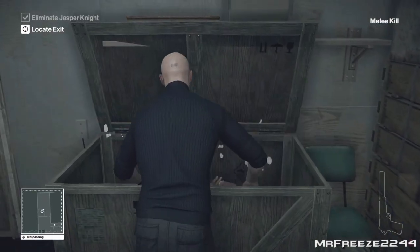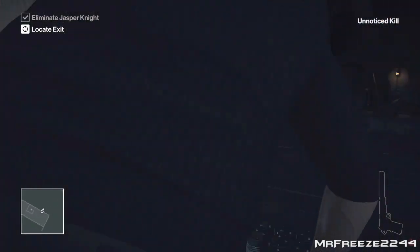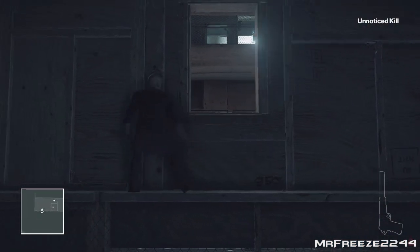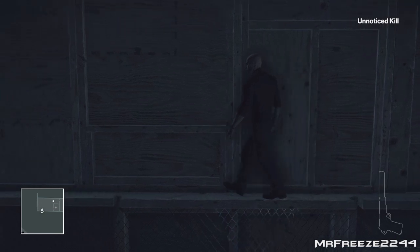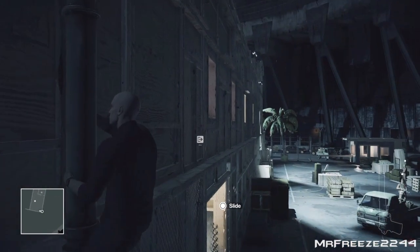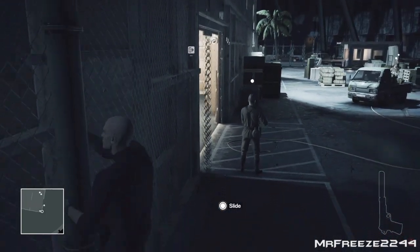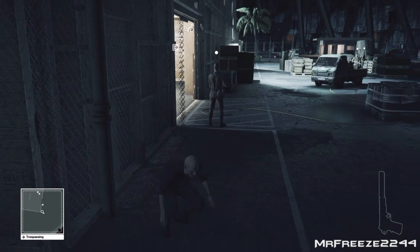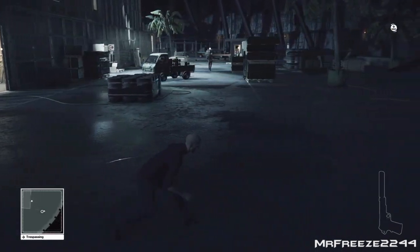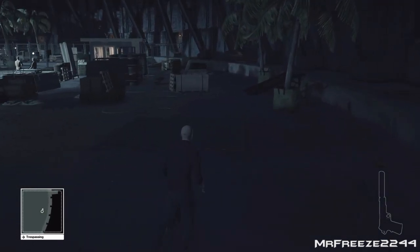I'm going to dump it in the crate right there. Now all we've got to do is just head to the exit. Quickly do this because there's a KGB agent coming into this room. Make sure you get out of that window quite fast, because he's going to go into the bathroom and admire his beauty in the mirror. So just crouch and walk past here. I don't want to be too loud because since the update, guards can hear footsteps a lot more clearly and loudly.